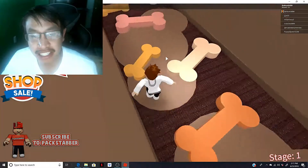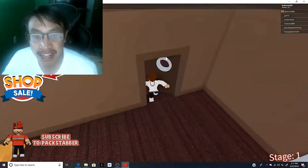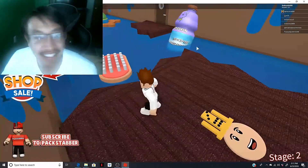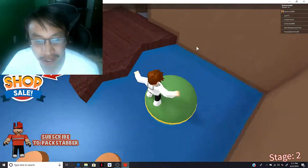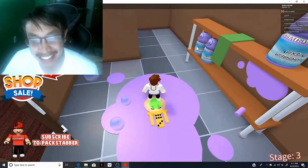That should be pretty easy. Let's just do this real quick and just make sure we jump over that. Man, that dog shampoo looks like you could drink it, but you really don't want to drink dog shampoo. So I just jump on this brush, this dog bone, the shampoo, this bone, and this ball. Okay, so let's just jump over that and make sure we get to the end.